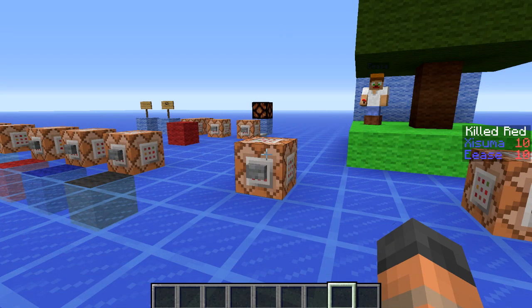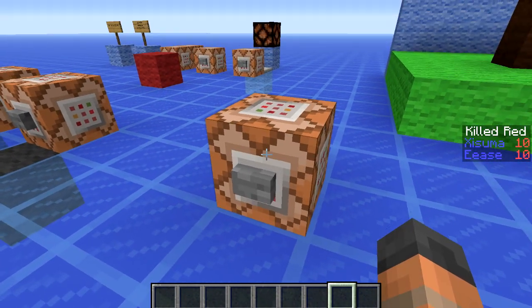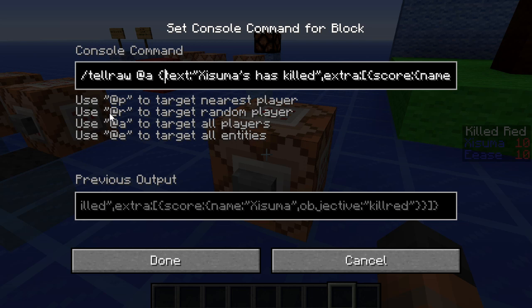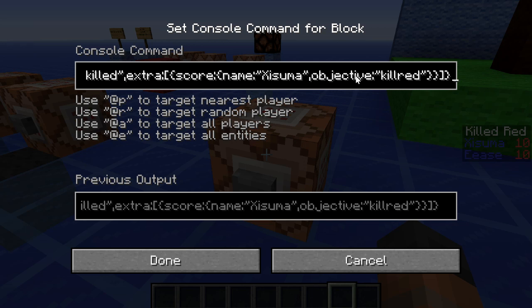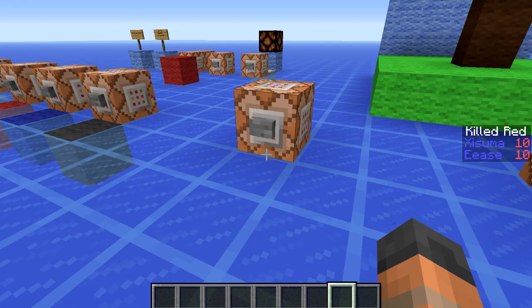There's been another change to the tellraw command. You can now display the score of an objective as the output. Unfortunately I won't be able to show you this because executing this command at the moment crashes the game, which will probably be fixed with a second snapshot release. But this is what it looks like: the tellraw command lets you specify text — 'Assumer has killed' — and then you call up the objective and the score of that player. The objective is 'kill red,' the player is Assumer, and it's going to display the score. So what it would say if we executed it is 'Assumer has killed 10,' because that's my score as you can see on the right-hand side.